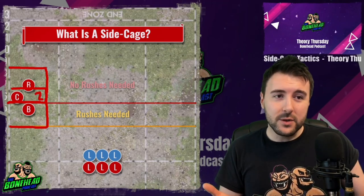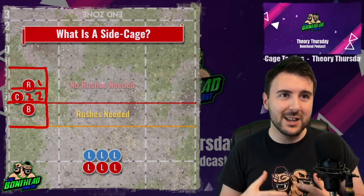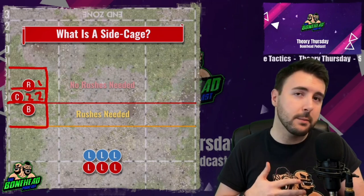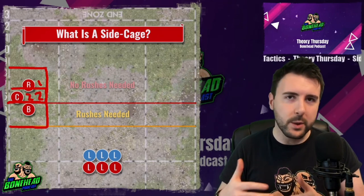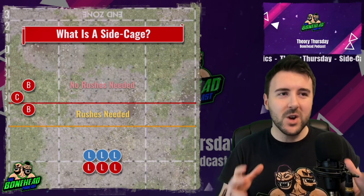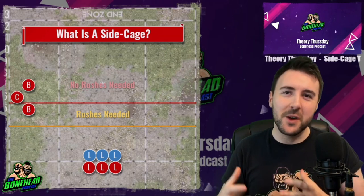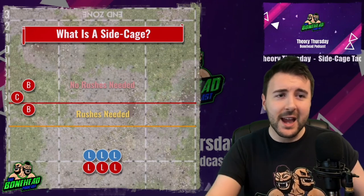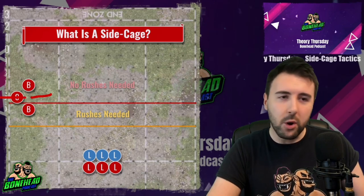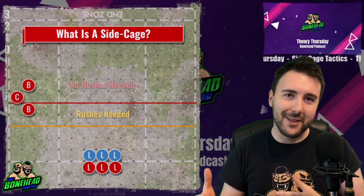What's more likely to happen is your opponent will end up blitzing a corner player and then reach the ball carrier after that. A cage is a formation to protect your ball carrier, and a side cage uses the sideline to free up a couple of extra players. You've got these tackle zones which protect your ball carrier from multiple angles — two tackle zones on one approach, and going one into two tackle zones on another. The whole point is to make it as hard as possible to hit the dude with the ball. But you are on the sideline, and this is why the side cage is such a risky tactic. Part of its strength is also part of its weakness.